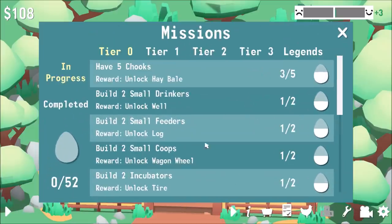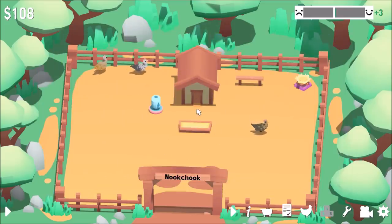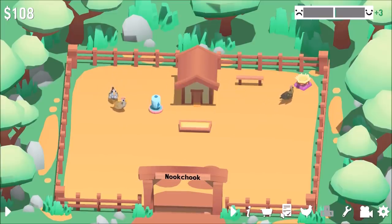What other things do we have in here? Oh — I have five chickens, so we get a hay bale. We need to build two small drinkers and unlock a well. Well, let's go do some of those things. Let's build two of these drinkers.